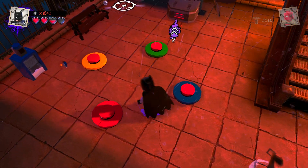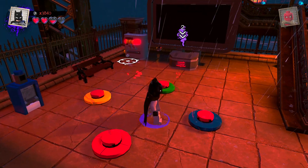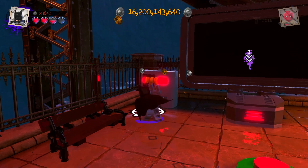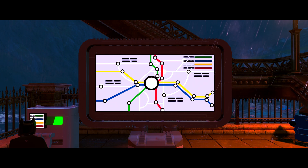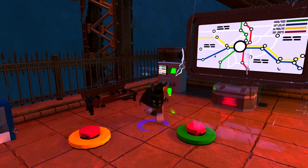Okay, looks like our first gold brick is down here. I don't know what to do here. Oh, it's only four switches — or four buttons. Red, green, red. So the pattern is red, green, red.